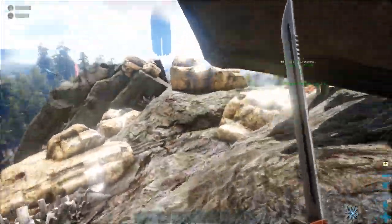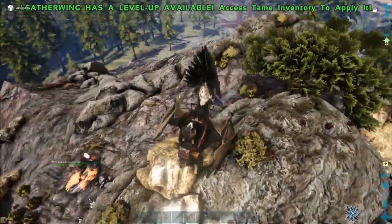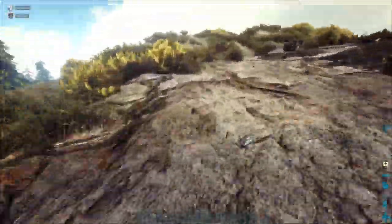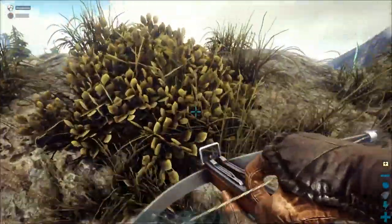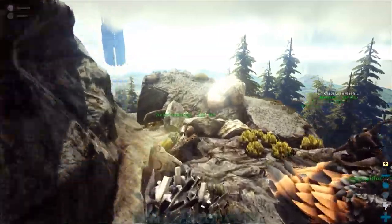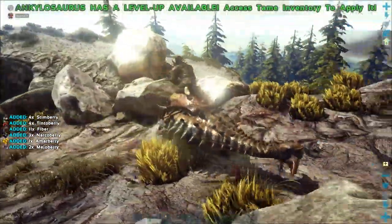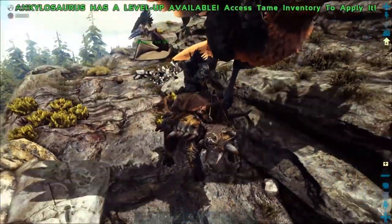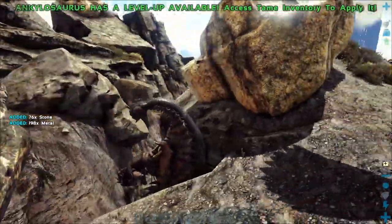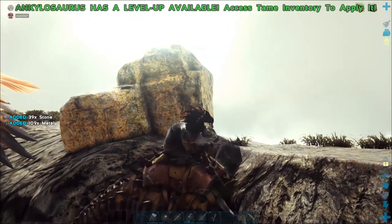Park down here next to the anky. Park the damn bird, Charlie. Why are you walking it? Come over here and get on the damn anky. Charlie, you're going the wrong way — I'm right here. I was picking up some stupid berries. Just start swinging! Hold on — no, don't hold on — keep swinging, don't stop!